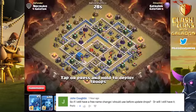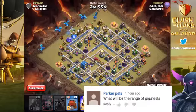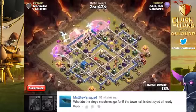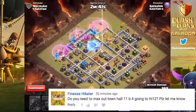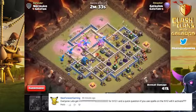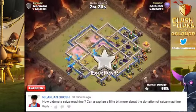Your free name change will remain free, and then you can pay for subsequent ones. The range of the Giga Tesla in the developer build is 10 tiles. If a Siege Machine's target Town Hall is destroyed, it goes to where the Town Hall was and then deploys. You do not need to max out Town Hall 11 before going to 12, but you do have to build every structure. You can activate Town Hall 12's Giga Tesla with spells if they do damage to it.